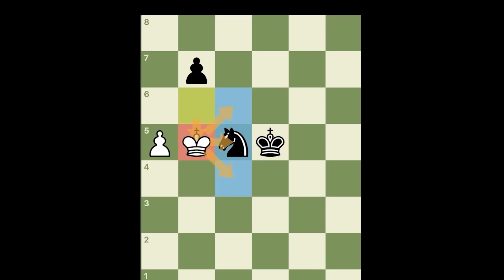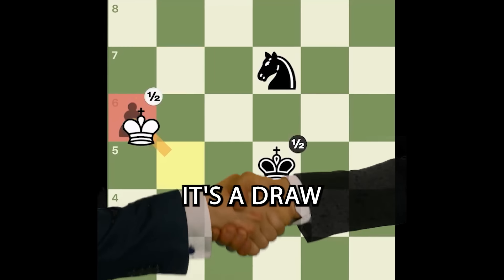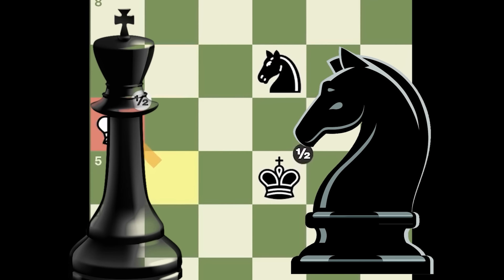So what do you do with black when you've messed up? King b5, again blocking these three squares. And if the knight moves, you simply push your pawn — take, and it's a draw, because king plus knight cannot checkmate the king.